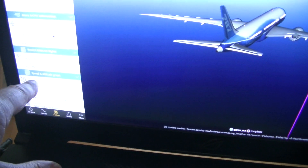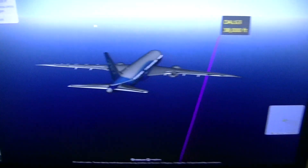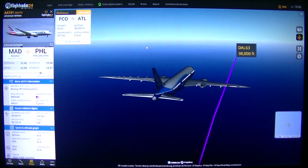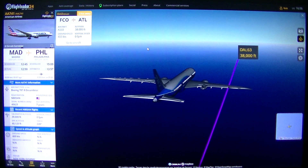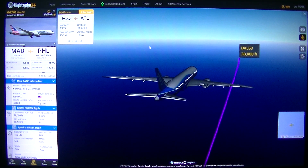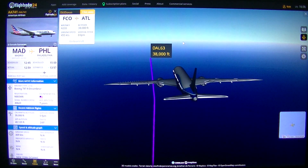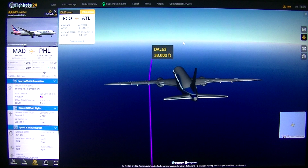We have a higher ground speed so we are flying a little bit faster. We are only 300 meters — or 1,000 feet — apart, very close. I don't know if you can actually see the aircraft. I think you can.